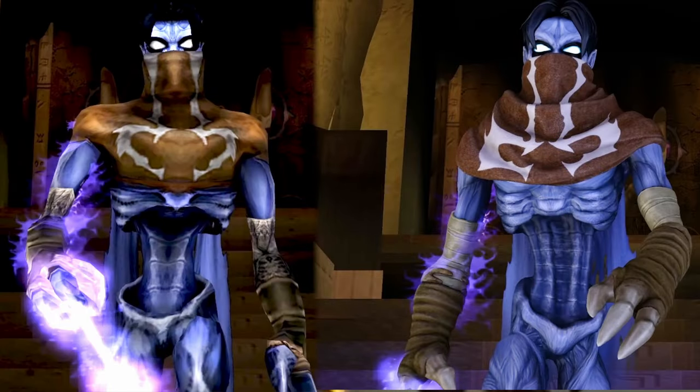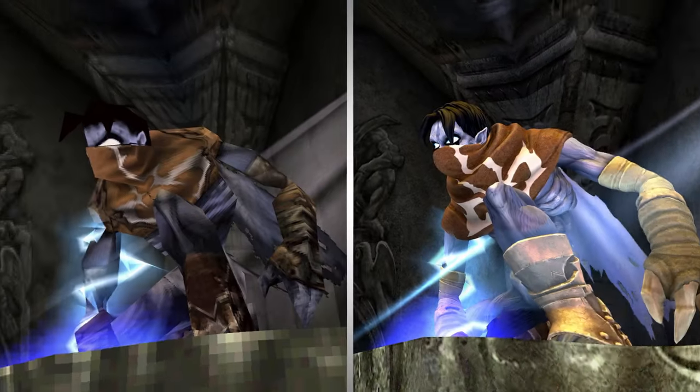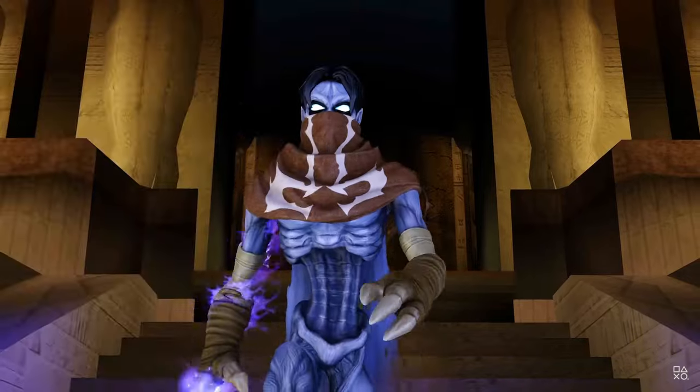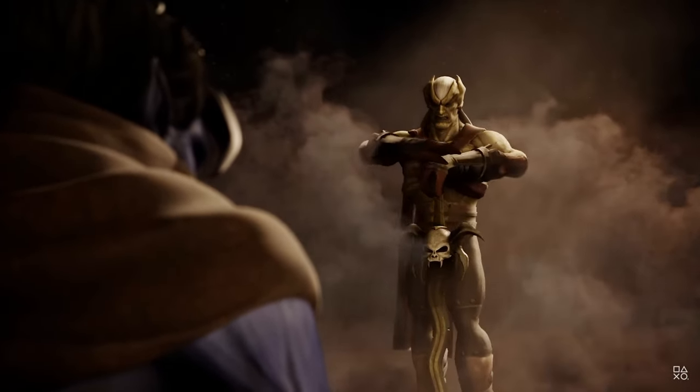Looking further down, the forearm looks completely different now. While in the original it is clearly just a texture wrapped around, the remastered version looks like there is an actual bandage there holding everything together. Every inch has been improved, and as the devs confirmed on the website, Raziel's eyes do actually glow now. The inspiration for the improvements is to finally have our hero look as good as he did in the pre-rendered cutscenes, and I have to say, they are pretty darn close to that quality.